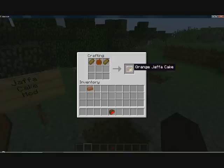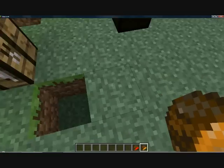If you take an apple and orange dye, you'll make an orange. And then, same thing — you put the orange in chocolate first, and then put it in between two bread, and you have an Orange Jaffa Cake. So now you have two Jaffas to eat.